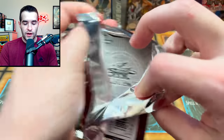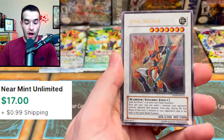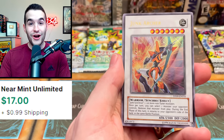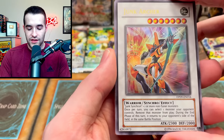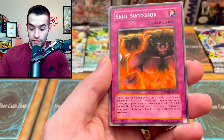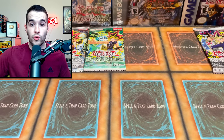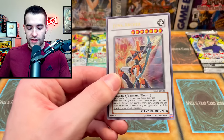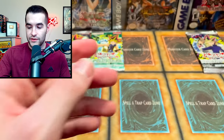We are looking to pull a Foil. I think the Ultra in here is actually pretty good if we can pull it — Assault Mode Activate. There it is! The Junk Archer! I just said can we pull it — this is the card that's around $20. I think it might be because of Edison. That's pretty nice. Skill Successor — so the foils come out before the Rare, second card. That is a nice pull. That means Legacy Pack number four.